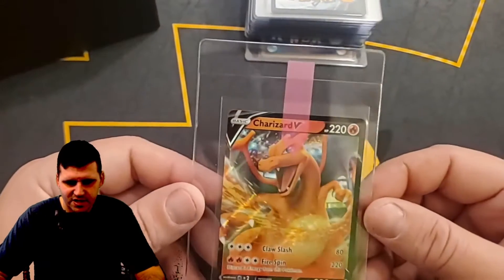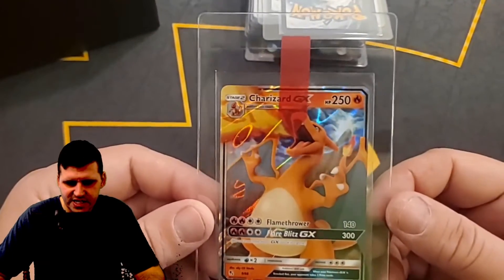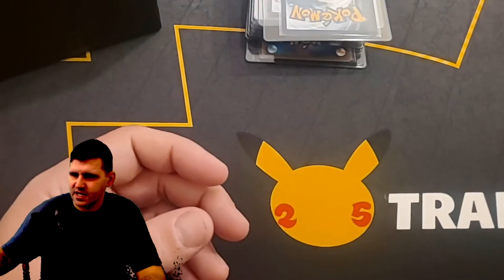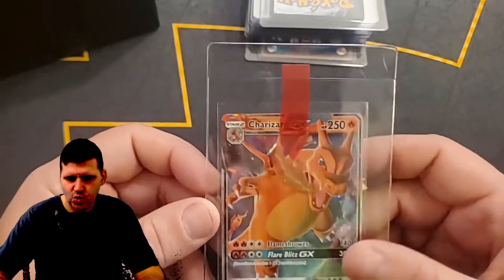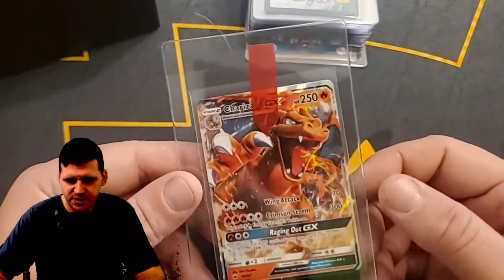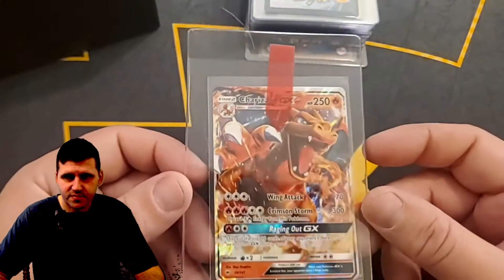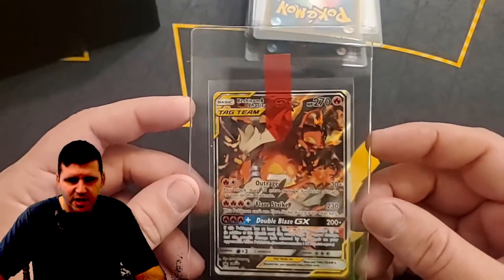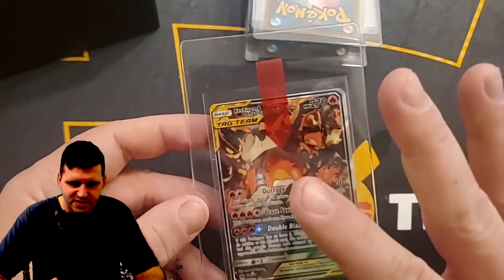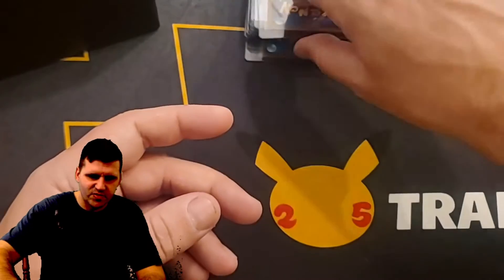Charizard V Black Star promo — probably seen that a million times. Charizard V Darkness Ablaze. Charizard GX from Hidden Fates I think. Here's another Charizard GX Black Star promo — maybe that's the Hidden Fates 10 or burning shadows — let me know down below. Reshiram and Charizard GX — that is the Black Star promo. I love the design on this, Charizard is kind of looking away and you've got Reshiram kind of flying through him — I thought that was a really cool card.